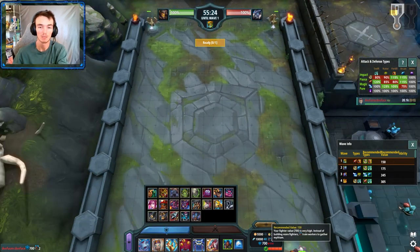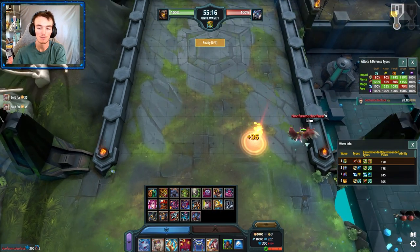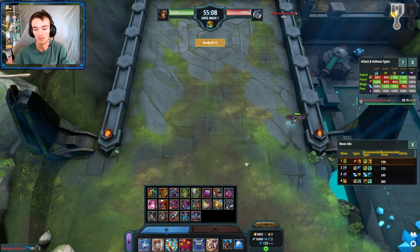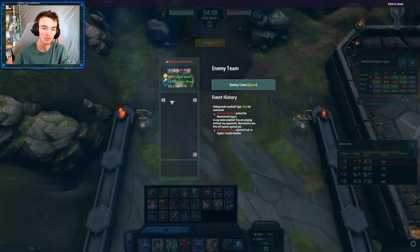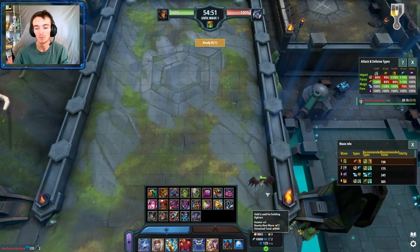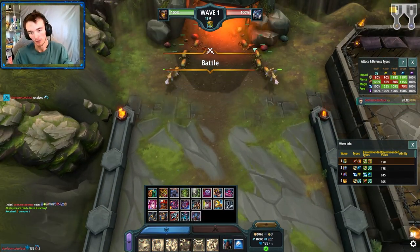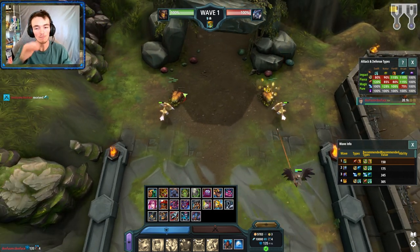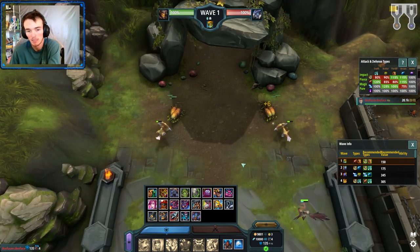I open with an equal split — this is actually how I open a lot of games. I put a golden buckler on each side and make sure they're equal. I've picked a DPS side, which in this case is my right side. I also would have gone two workers since that's 135 gold and I'd have 15 gold leftover.